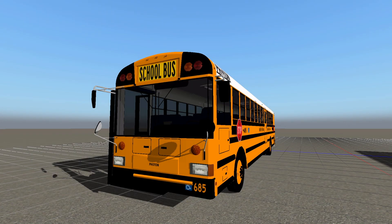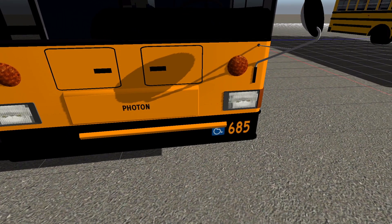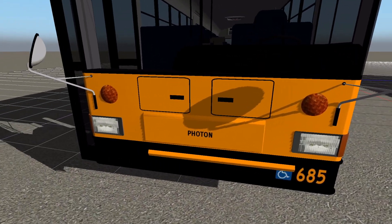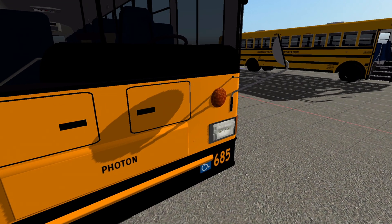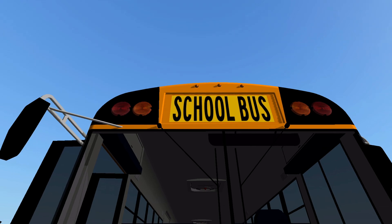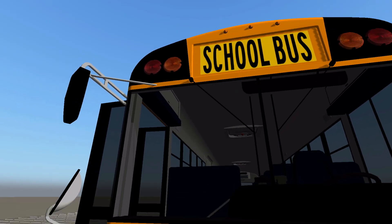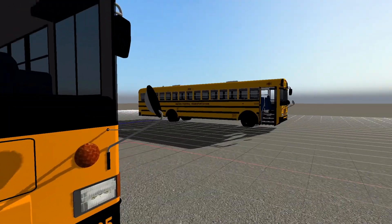Here we are with the Photon RE — this is the 2015 model. Starting with the front: we have a crossing gate, handicap symbol, number on the bumper, Photon logo. Looks like LED turn signals up front and then headlights. Then it looks like incandescent warning lights up front on top. We have circular cross-view mirrors and then the mirrors up top.